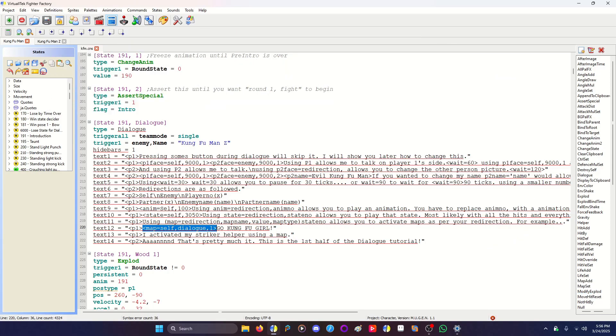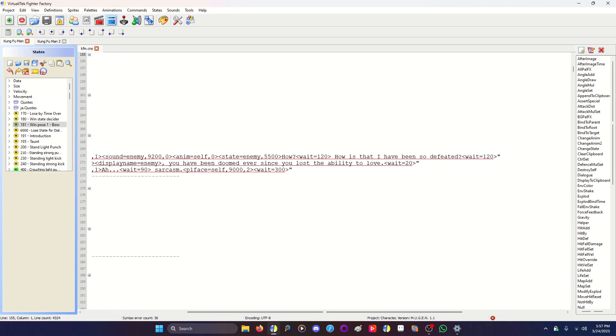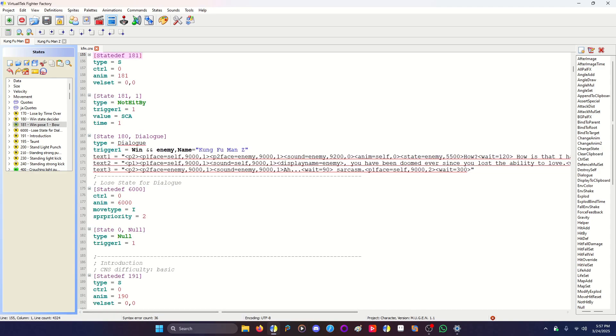This is the first half of the dialogue tutorial. Aside from just the intro, I did one on the win pose. So when you win, it's going to show a dialogue box with player 2 saying 'How? I have been so defeated,' and then player 1 says 'you have been doomed ever since you lost your ability to love,' and then player 2 says 'ha, sarcasm.'